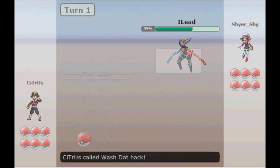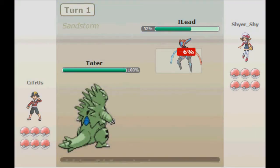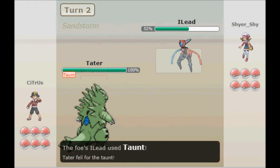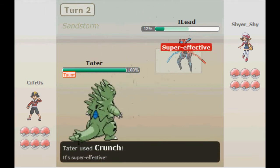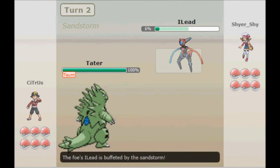He's actually dual-screening Deoxyspeed. As I go with a Volt Switch, he sets up Reflect. I go into Tyranitar to get my Sand up. He goes with a Taunt, which is just fine, because I go with a Crunch. I guess he went with Taunt predicting a Stealth Rock or something.